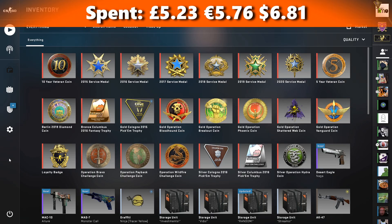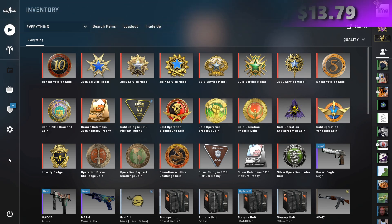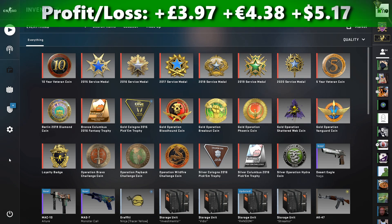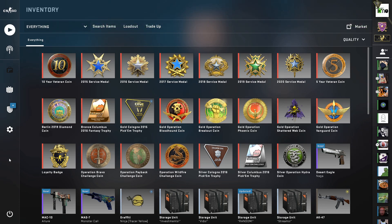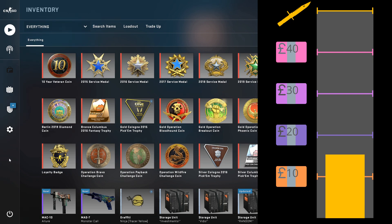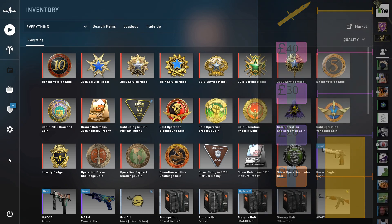Today we spent £5.23 of the budget, so €5.76 or $6.81 in dollars. The prices of the items we got back total £10.59, so €11.67 in euros or $13.79 in dollars. This means a profit today after Steam Tax of £3.97, so €4.38 in euros or $5.17 in dollars. We hit all three trade-ups, got the best outcome on two of them — the Monster Call on the first, the Desert Eagle Naga on the second — and the MAC-10 Allure as the third best outcome on the third. That now gives us £19.18, which is €21.14 or $24.98 going forward with the series.